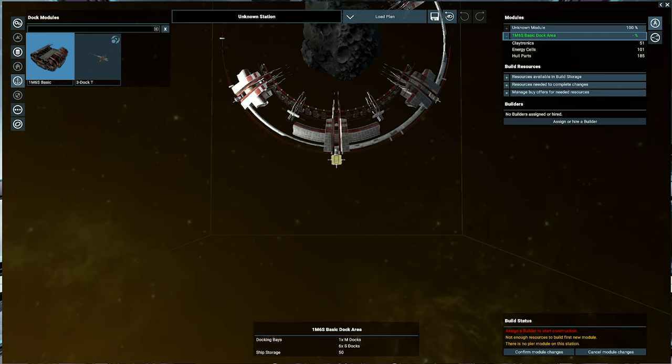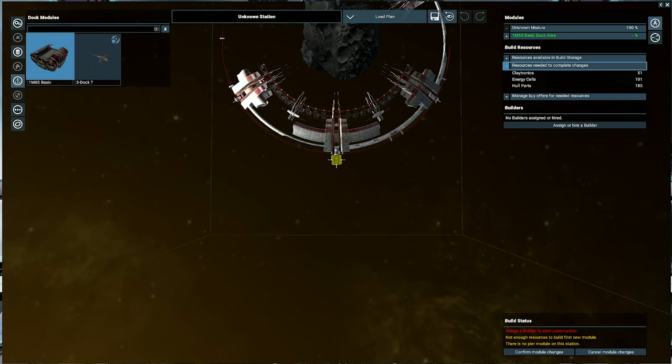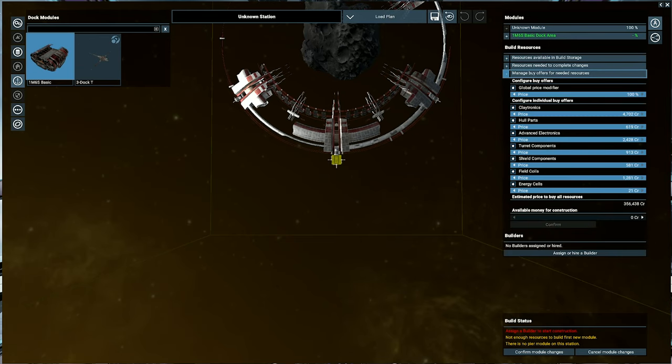If we expand it, we can see what it needs: 51 claytronics, 101 energy cells, and 185 hull parts. You can produce those yourself or go buy them, but I'm going to be lazy and let the AI do it. The estimated total cost to buy all those materials is 356,000 credits. I'm going to add 424,000 and confirm it.